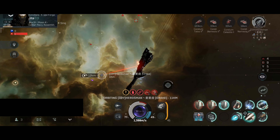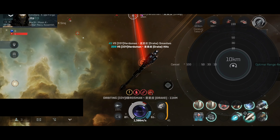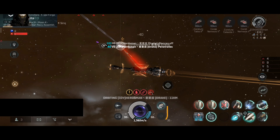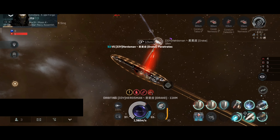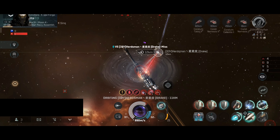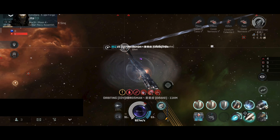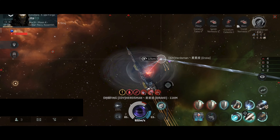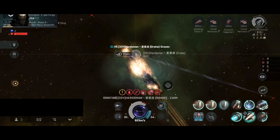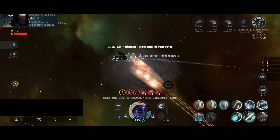This is the moment where I wish I had the large neutralizer with the tracking computer build, because with that build I could deplete the Drake's capacitor and I wouldn't be worried about the tank — they would not have any capacitor left to boost the shield or shield resistances. I have been webbed and scrambled again. Not really sure what's going on with the Drake's capacitor. My capacitor at 54-55%. I did use the Sleeper core just to avoid some damage and boost that capacitor. Still have the damage control as backup.